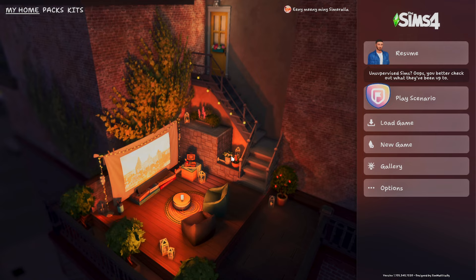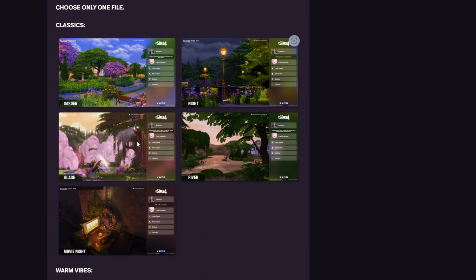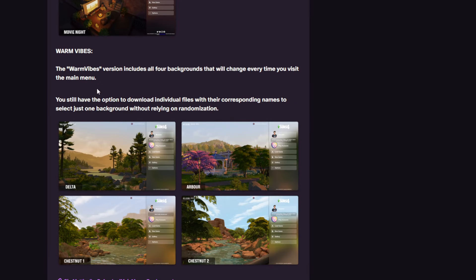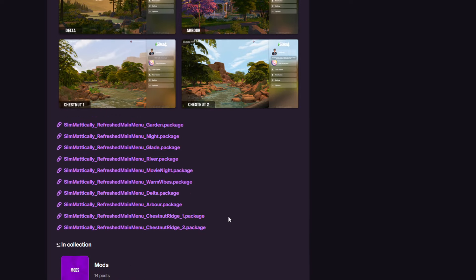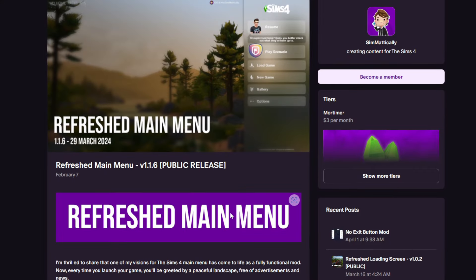If it's just too simple and you want to elevate it up a little bit, go back to Simmatical's Patreon and download the Refresh Main Menu. There is the Movie Time option — you can only pick one. There are several other options: a Classic menu with about four other choices, and a Warm Vibes option with four more choices. Many, many choices for you — go ahead and download one of these mods by Simmatical.